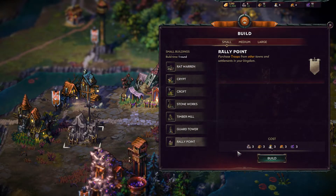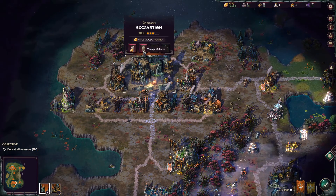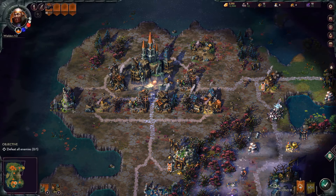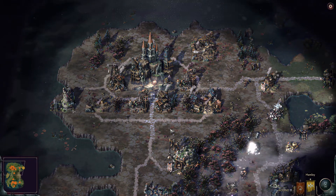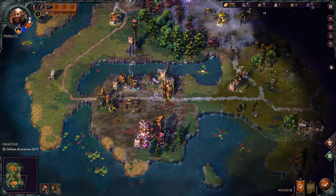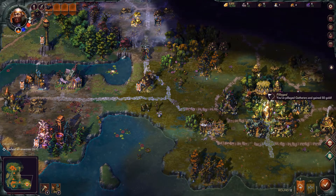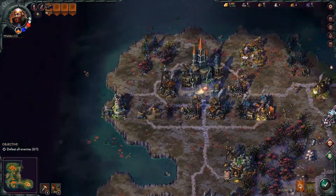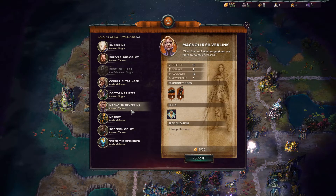We're gonna build a rally point and get back to defend our base. He might try something — he's probably gonna start sieging me. Since he's not at his base, he might have another army. You can see I have one out of two slots, so I can recruit another hero and they each have their own units.